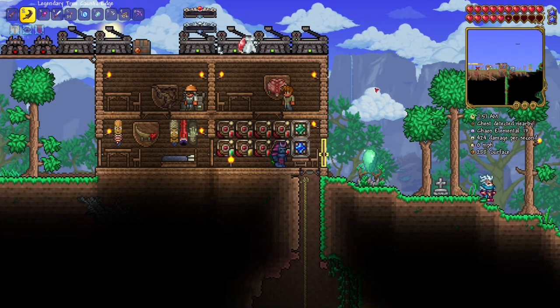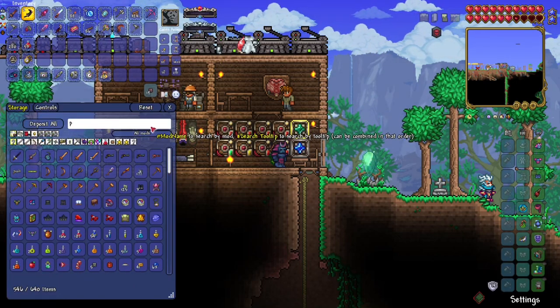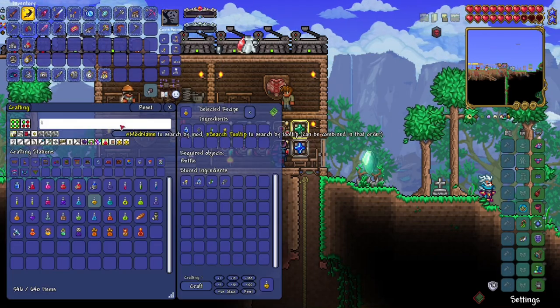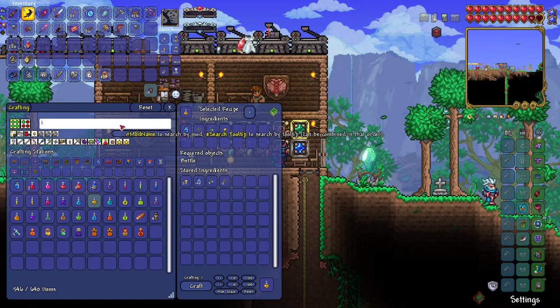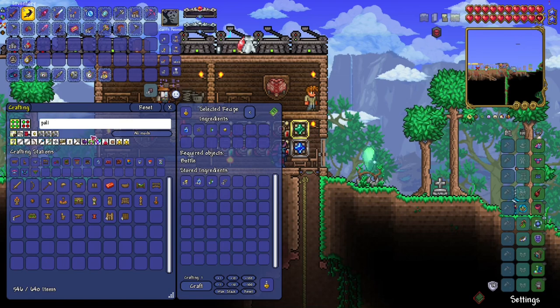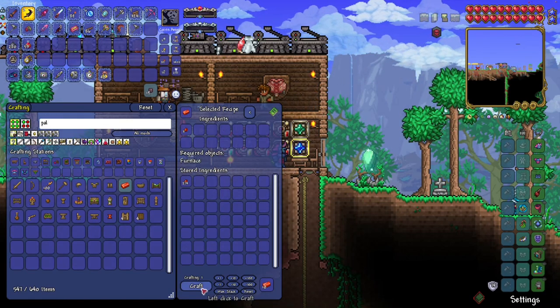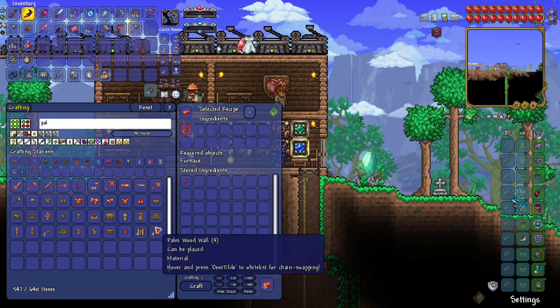We're gonna start this video by making the palladium armor because I think it'll be an upgrade to what we have because of its life regen set bonus. The palladium armor has a set bonus which basically just increases life regen by quite a bit — maybe you have to be standing still, but even still it's definitely worth it to get.